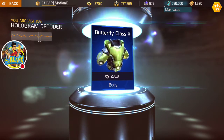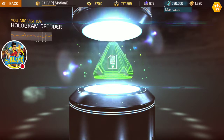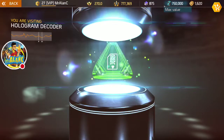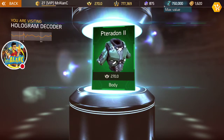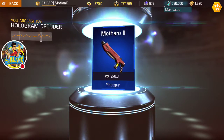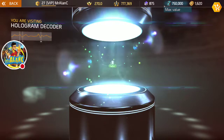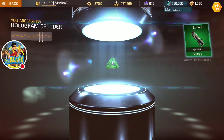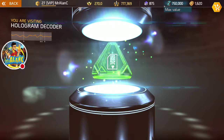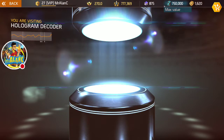As if by magic — you got the Butterfly Class X body, I'm gonna have to check that out. Here comes a surprise: Teradon 3. Getting some cool armor to be honest. What do we have here — Fortitude pistol. Teradon 2 body. As if by magic — a Matharo 2 shotgun. Here comes a surprise — a Zilla 2 shotgun. What do we have here? An At Haas 2. And don't forget — check this out — PZ-36 D1 Despair. Very cool.